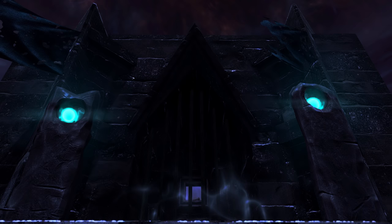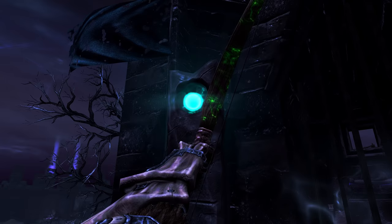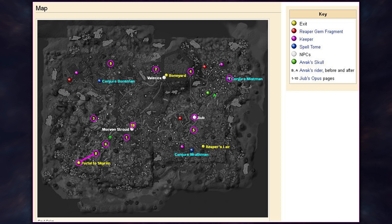Notice the two glowing lights in the stone pillars? We'll need to hit those with projectiles — arrows or spells will do. If you brought neither, fear not, a bow and arrows can be found right on the stairs next to you. Shoot each of the lights and they will fade. As they do, the bars on the door will also recede, allowing us to enter the building. Right on the floor next to the chest is the first page we'll be picking up: page 8.